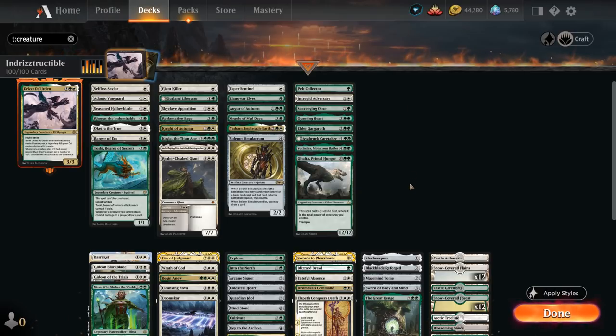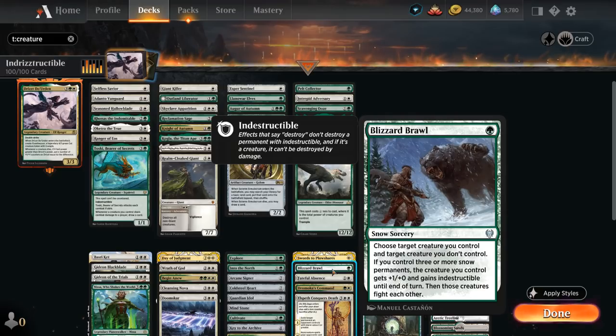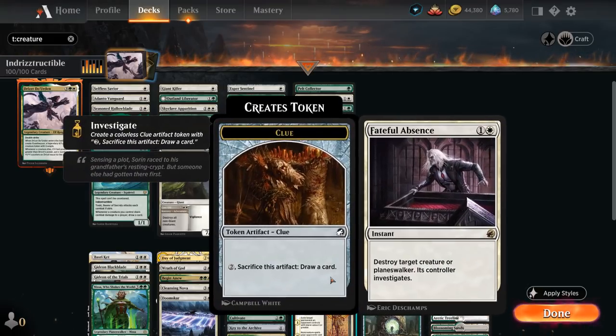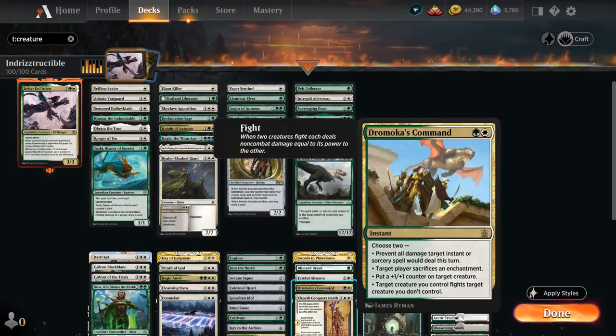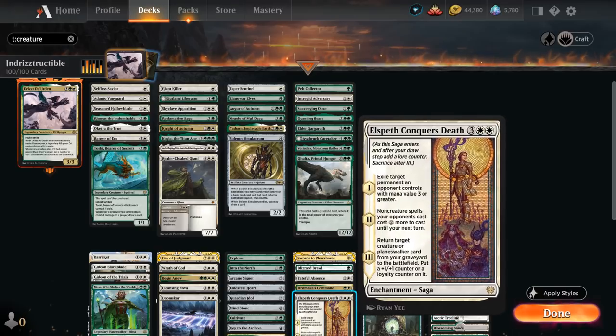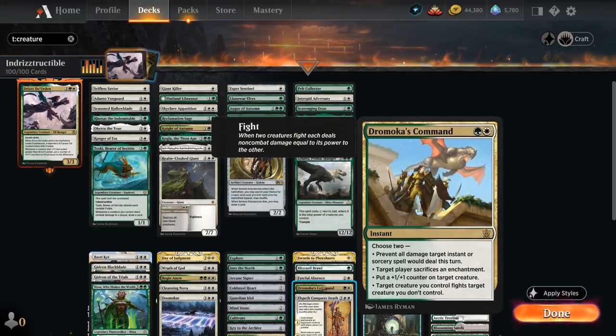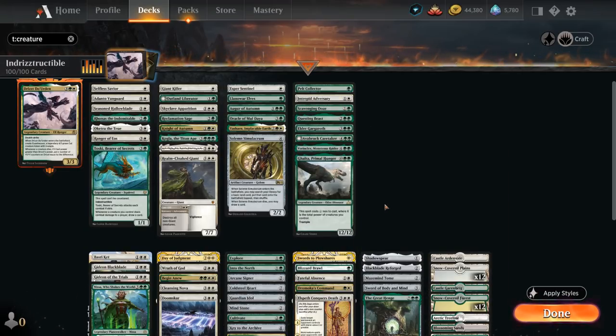The next section is spot removal, with Swords to Plowshares, Blizzard Brawl to go with all the snow lands in the deck, and Fateful Absence which can also tag Planeswalkers. Dromoka's Command can initiate a fight and also maybe put a +1/+1 counter on one of our creatures. And Elspeth Conquers Death can eventually get back a creature or Planeswalker from our graveyard as well. Some of these exile, but ideally our removal destroys to enable Drizzt.